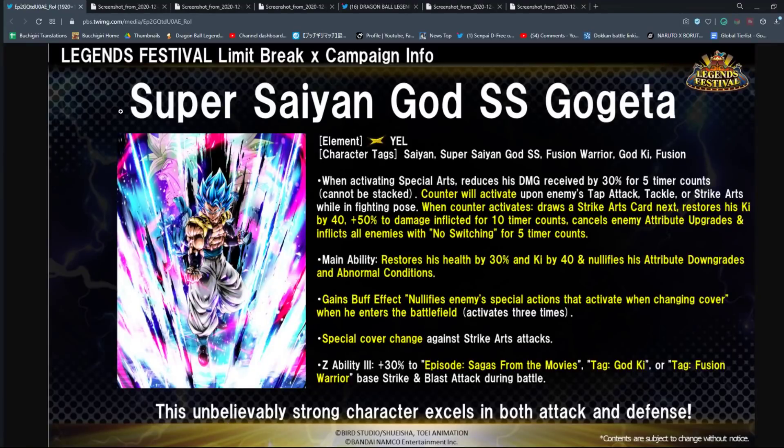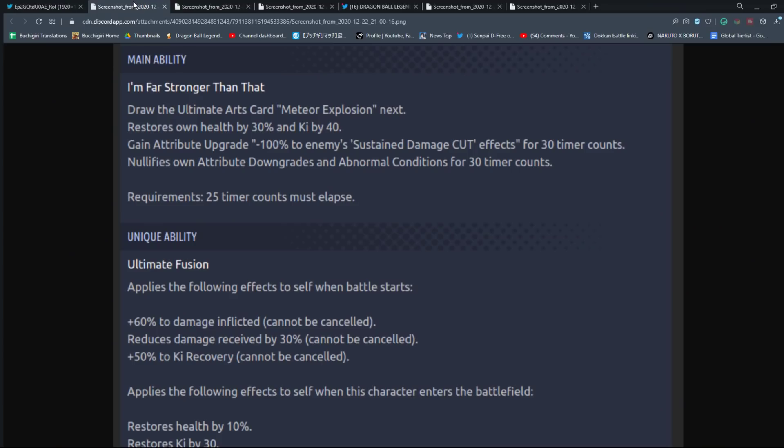All right, everyone, the moment of truth is finally upon us. We have the information for both Gogeta and Broly. There is going to be a new Frieza and a new EX Broly base form from Dragon Ball Super as well. But we're going to start off just by going over these characters and cover those units at a later time, because I'm too hyped for the two new LF units.